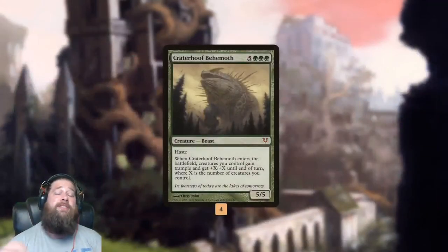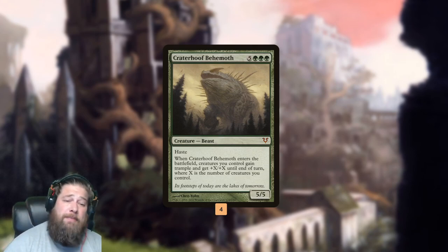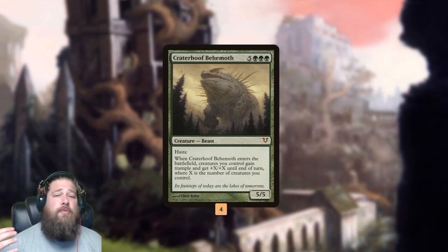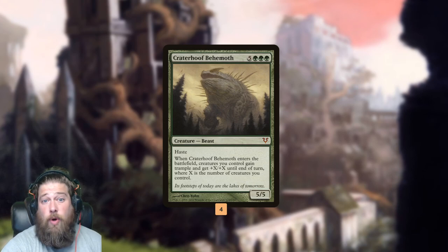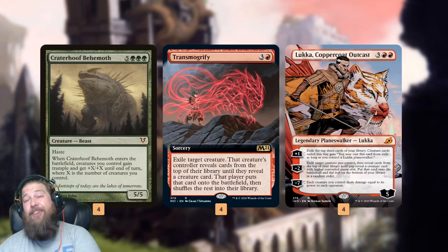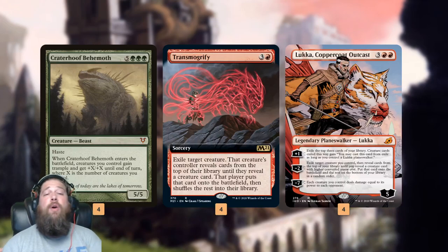Starting with the reason we're playing this deck: a new addition to Historic from Jumpstart, Crater Hoof Behemoth, which is just one of the most insane finishers in all of Magic for decks that can go wide with creatures. When it comes into play, all your creatures get plus X plus X and trample, where X is the number of creatures you control. So if you have 4 or 5 or 10 creatures on the battlefield, Crater Hoof just tramples over and wins the game. In our deck, the only actual creature is Crater Hoof Behemoth, so we know that if we Transmogrify or Luka something, we're going to hit Crater Hoof 100% of the time.